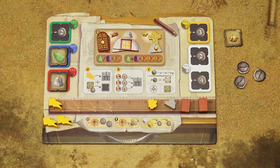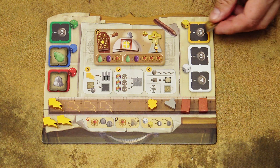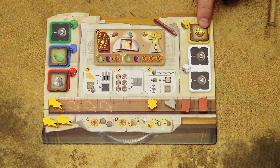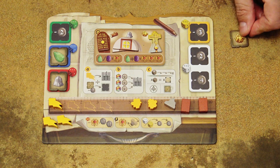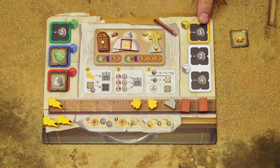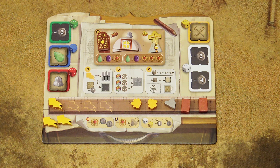If you want to place the tile face up, you have to pay the indicated cost in rubles — in this example, three rubles — and you can take the benefit immediately, such as one gold resource. Later in the game, any time you use that die you can gain this benefit when gathering resources. If you don't want to pay or don't have enough money, you can place the tile face down, but you will not get any benefit from it at any point in the game.